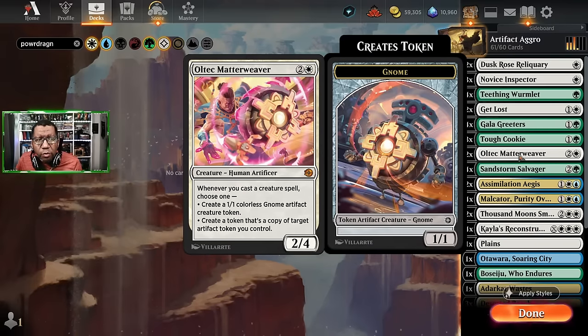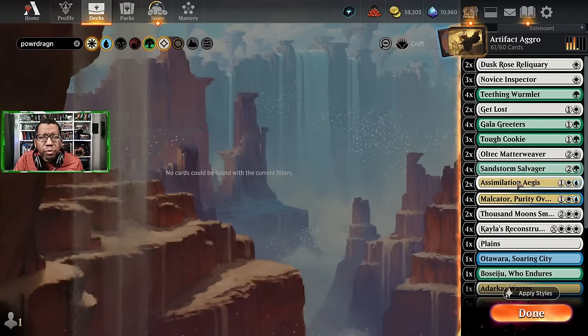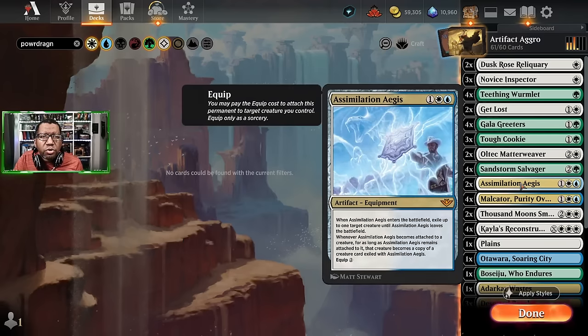We're also going to try Old-Tech Matter Weaver — so every time we play a creature we can make a 1/1 Golem, or we can copy a token we already have. We'll see how that works out. We're going to be playing a full set of the Sandstorm Salvager, which makes a 3/3 Golem, and then we can pay three and tap it to put a +1/+1 counter on each token creature we control and they gain trample.